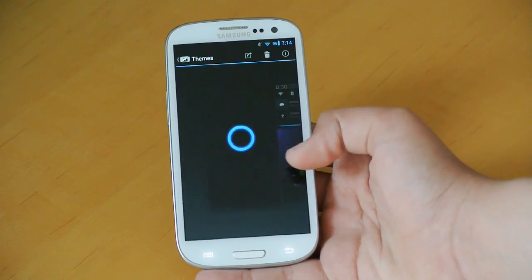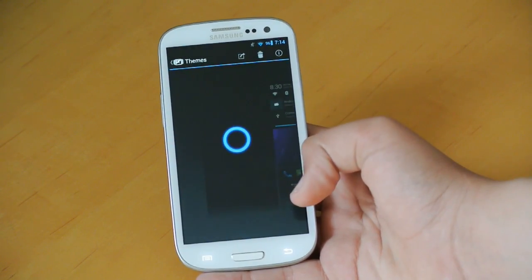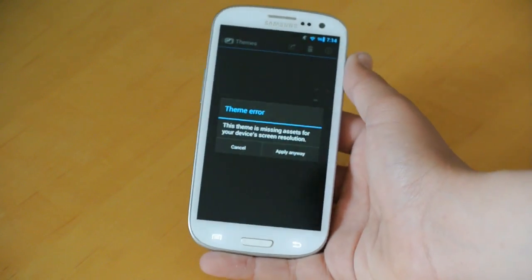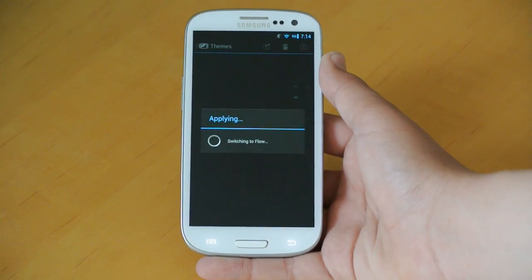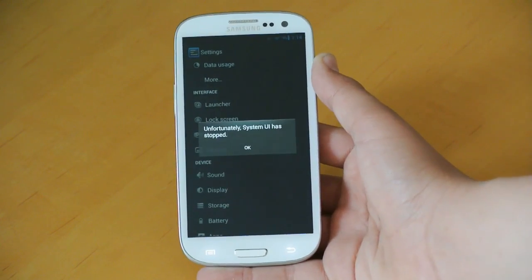In Themes, of course, we can install any themes from the Play Store by searching them up and clicking the Apply button, and it will apply whatever theme you have installed.